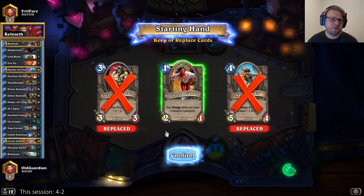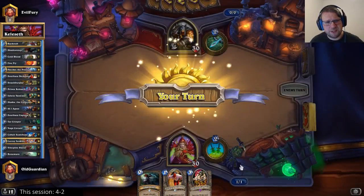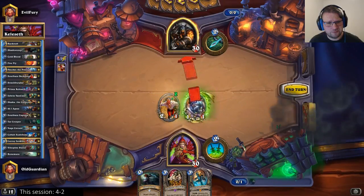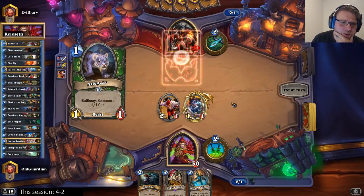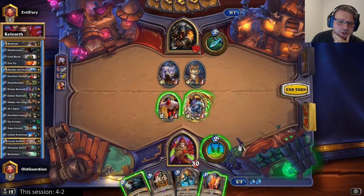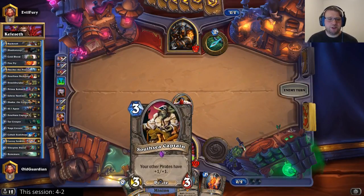I have to keep the deckhand. I just have to start contesting the Hunter's board — I can't leave the Hunter's board uncontested. If he opens with the Alley Cat, I can dagger up. I can save the deckhand here, or I could play double Firefly. Daggering up is better. Trouble trading here, then I have the option to play Captain next turn or to play Shaku.